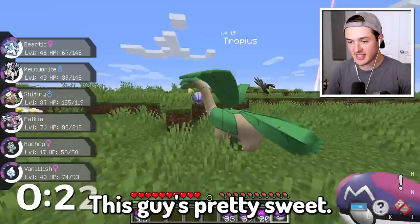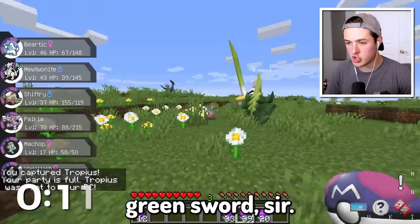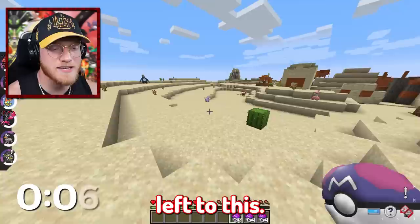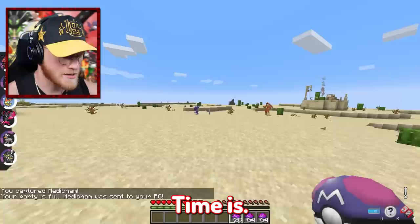This guy's pretty sweet — let's go ahead and capture a Tropius. Have you seen a Rayquaza anywhere? You have a giant green sword. Fetched. And there's only 10 seconds left — I'm counting this, Medicham, that counts as red. Two, one, time is up.